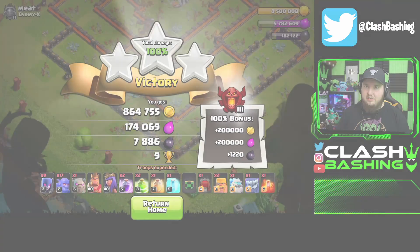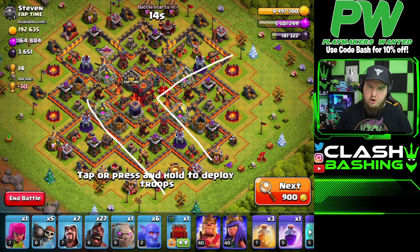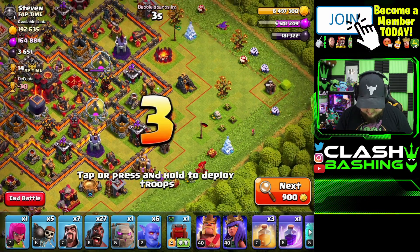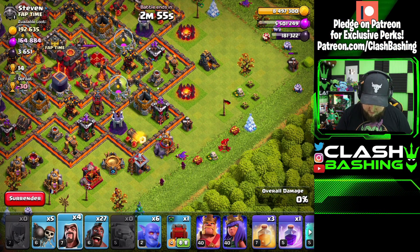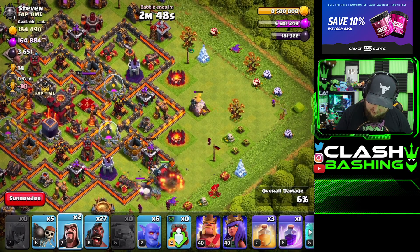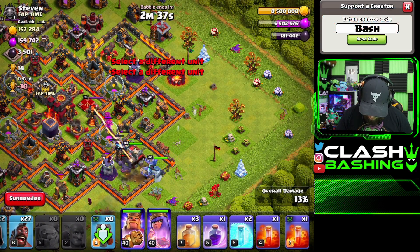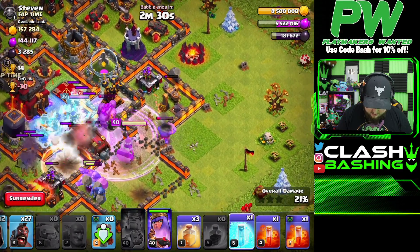Alright guys, Kill Squad Hogs — an attack I used to use a ton. The objective is to send a small kill squad to take out a corner of the base, then run hogs around the rest. Ideally use a Siege Barracks as your siege machine because the value out of a siege barracks is insane. Our Wall Wrecker here will have an ice golem and a yeti inside. We want to get out the queen and any clan castle troops with this kill squad, because the enemy queen and CC troops can be a real issue for the hogs.